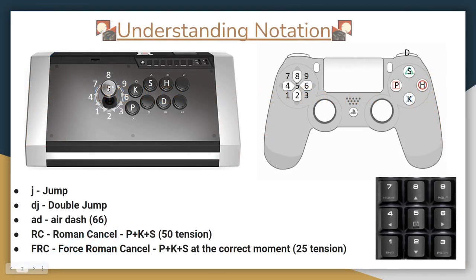Let's go over some standard Guilty Gear notation so you know what I'm talking about later in the video. On the left is the basic arcade stick layout and on the right is the basic PS4 pad layout. You don't have to play with either of these — after all, one high-level Guilty Gear player has even played on a steering wheel. But these diagrams are just to give you a point of reference.